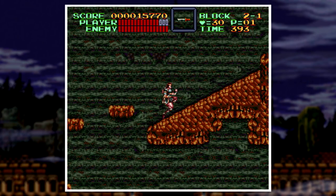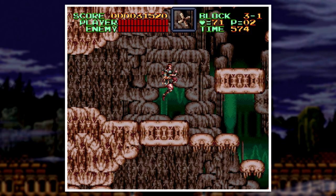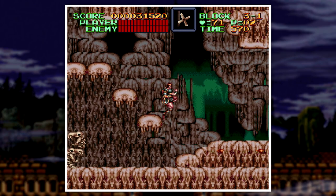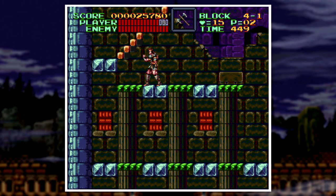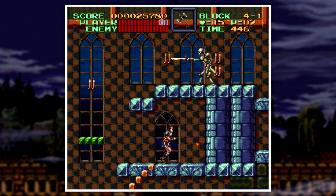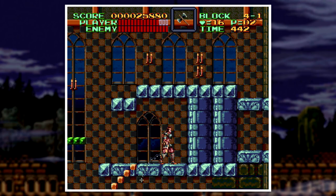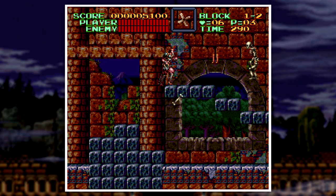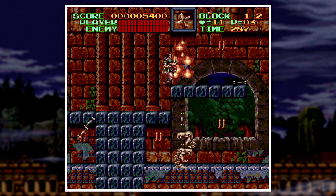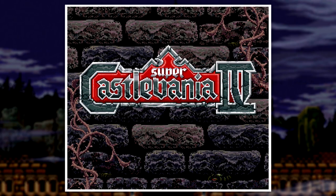Super Castlevania 4 was released on December 4th, 1991. It still stuck with Castlevania's linear level format, but added the ability to whip in eight directions and to control yourself mid-air. It sort of acts as a remake of the first game, straying away from Castlevania 3's design and removing the branching paths and multiple playable characters. They wanted to stick to the simpler format — Simon Belmont going level to level, whipping ghouls and fighting monsters.